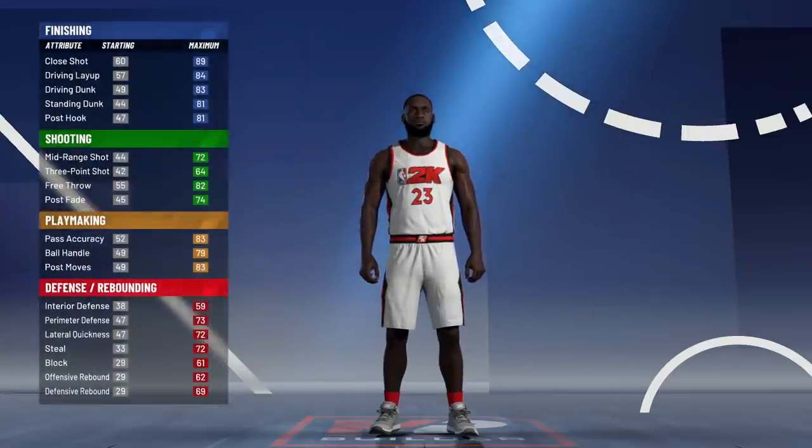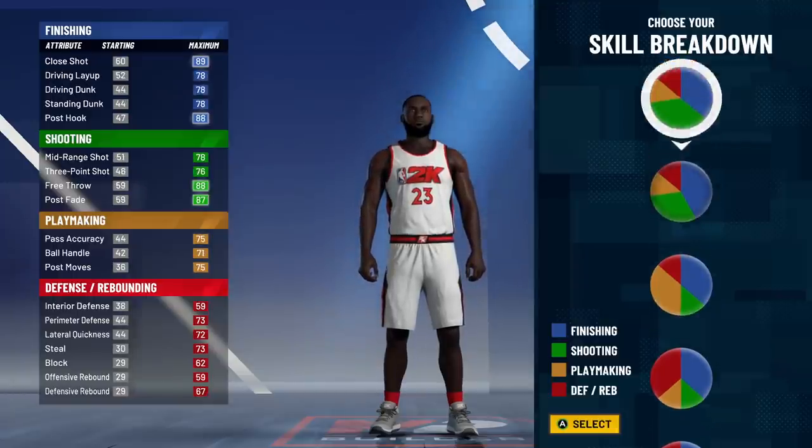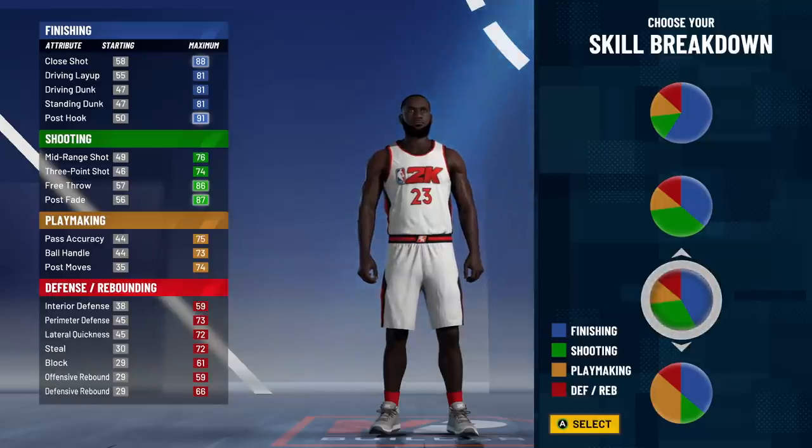Comment down below who my actual main player should be based off — should I stay with LeBron or should I go with somebody else? But check it out: LeBron James in 2K21. As you can see the pie charts look the same, but there are four new pie charts.